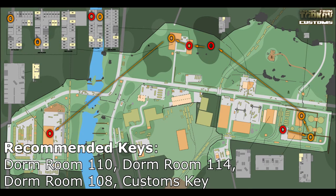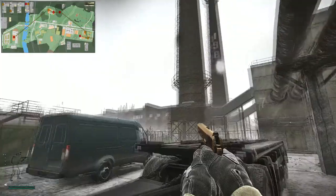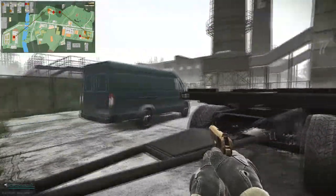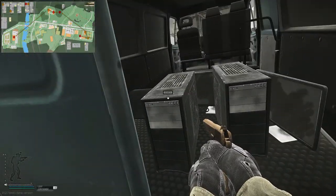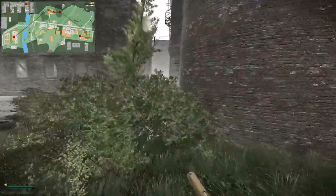We're going to start off on Customs. I will put these maps in the description so you can check back on them anytime. We are over on Customs by the blue van — this is one of the more common places to find flash drives. I highly recommend checking this out; it seems to have a higher chance for flash drives. It's all RNG and luck-based, but it seems to be a good place to get one.